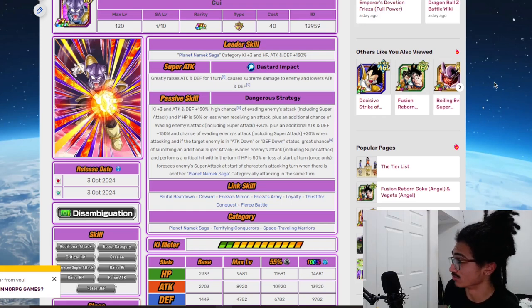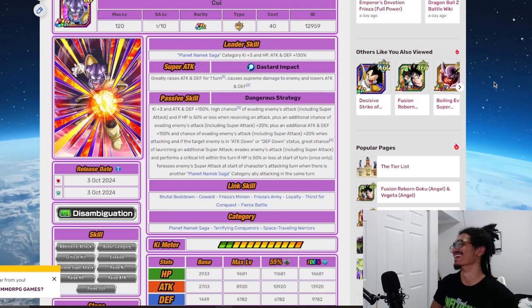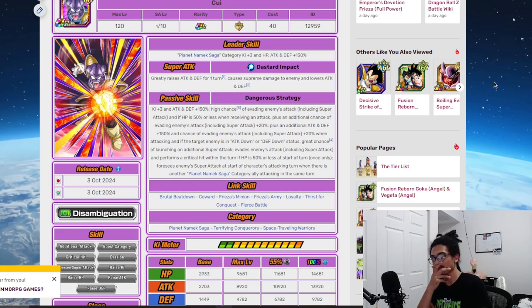Today we're going to be talking about Kui. We did a video yesterday on Vegeta — that Dokkan World video was an hour long. Vegeta is looking pretty good, and this is his banner unit, Kui, where he does Kui dirty inside the show — turns him into dirty fireworks.